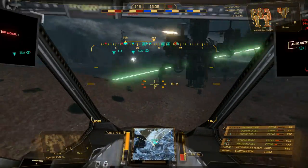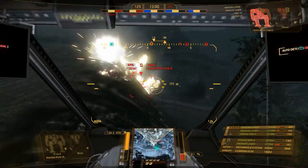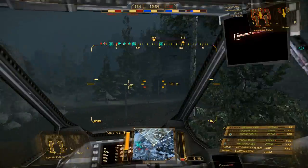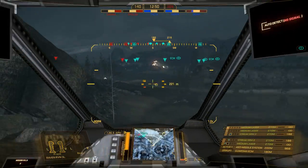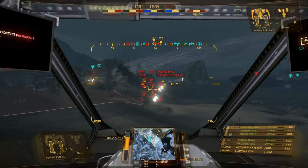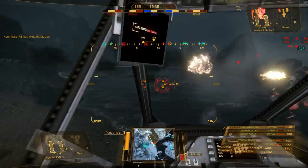I'm going to stop this cap so he has to go deal with me for a bit. I'm going to lock on to this guy. The ECM does a couple things: it prevents people from getting a lock on me. They have to be within 200 meters of another enemy for them to get a proper lock on me. It also means people near me cannot be locked on, and he can't lock on to other people either.